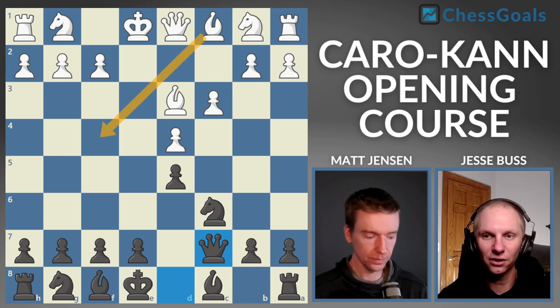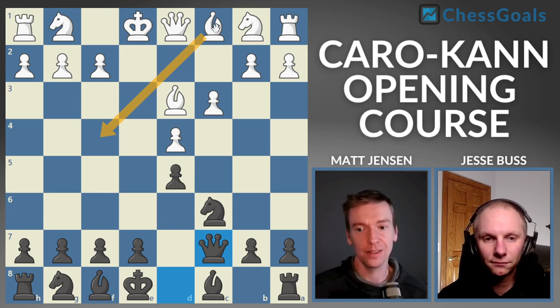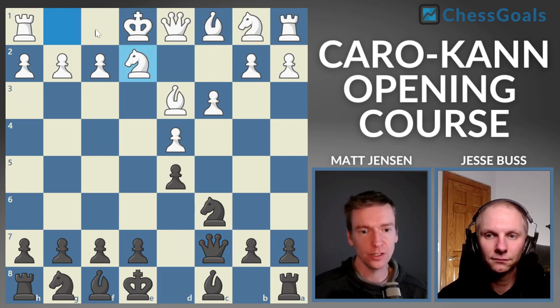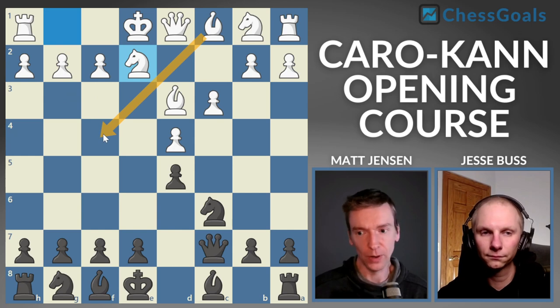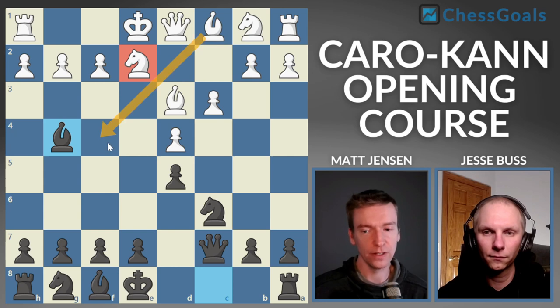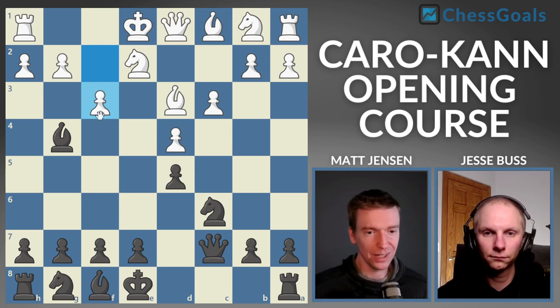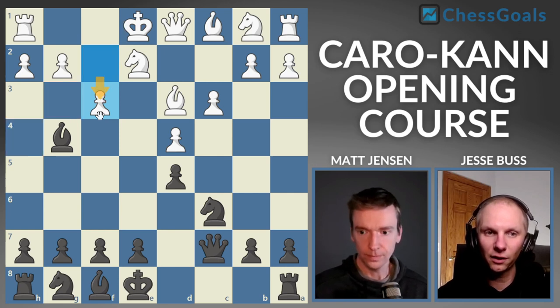The most common move for white is knight to E2. The idea is white wants to force the action with bishop to F4. We're not going to play a dry Caro-Kann line — we're going to fight in the center and try to grab a lot of space. We're going to play bishop G4, hitting the knight on E2 and making it more difficult for white to play bishop F4. Now the most common move is pawn to F3. The downside of putting the pawn on F3 is it loosens up the dark squares around the king, and white is very likely going to be castling kingside. So it's a weakening move.